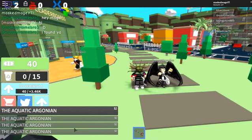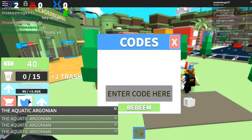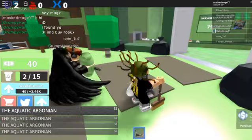Today I'm on Garbage Simulator and I'm gonna be giving you guys a brand new code. That's right. So if you want to enter in the code, just enter in 'trash' and redeem. What this is going to do is instantly upgrade your kit.